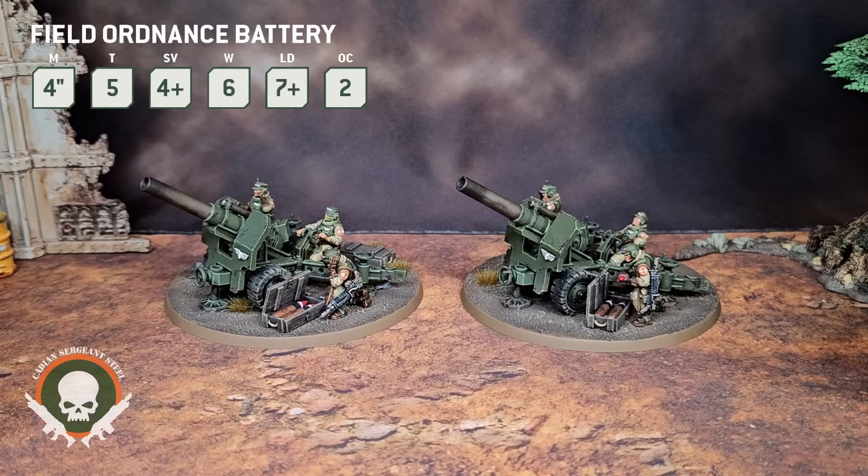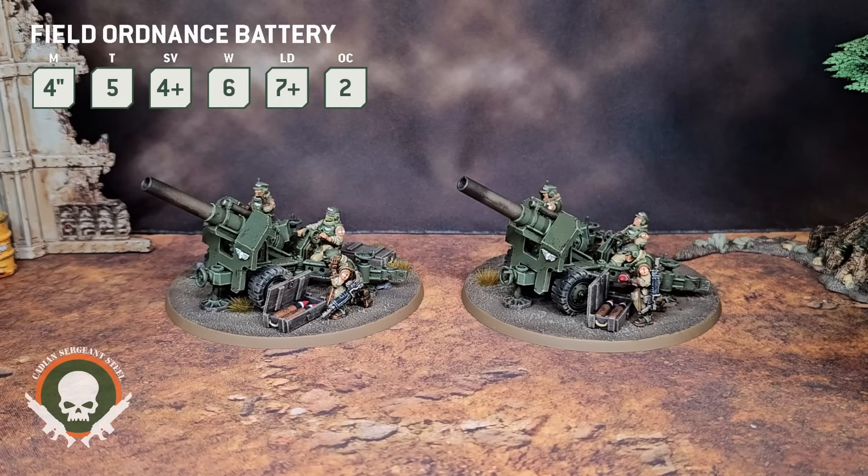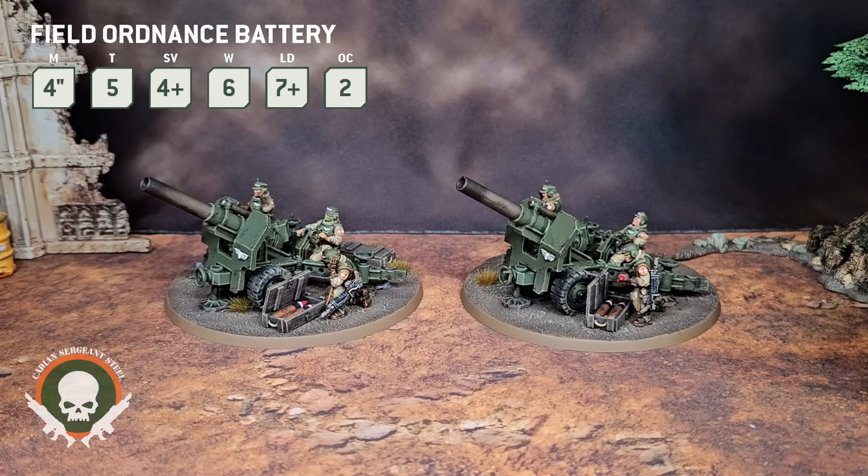The Bombast Field Gun has the Blast, Heavy, and Indirect Fire keywords. It has a 48-inch range, D6 attacks, Ballistic Skill 5, Strength 7, minus 1 AP, and 2 damage. So it has lower Ballistic Skill than self-propelled artillery like the Basilisk, Deathstrike, or Manticore — it's only at a 5. And if you look at the Forge World carriage artillery, they're the same way: 5-up Ballistic Skill.